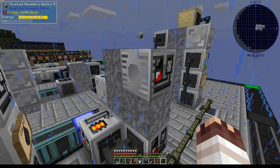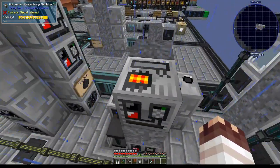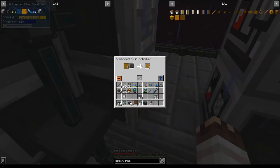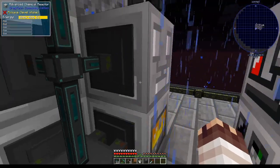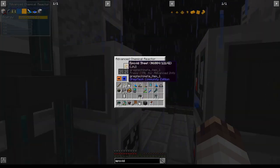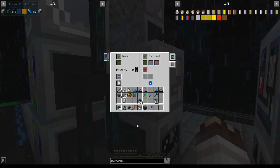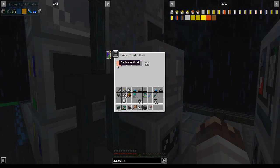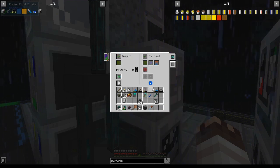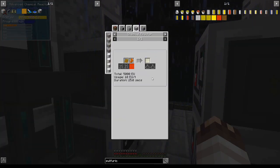Behold our advanced assembly machine 2, which I have hooked up to 2 energetic alloy cables so I can give it the 4 amps of MV it needs to be HV. I filtered this fluid solidifier on epoxy resin, and then we'll take the epoxy sheets and put them into this chemical reactor. I filtered 1 epoxy sheet and 1 copper foil using a limited item filter, and now all we need is a fluid filter on sulfuric acid to be ready to make our epoxy circuit boards.